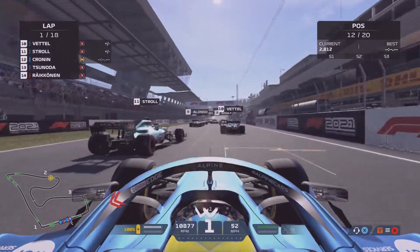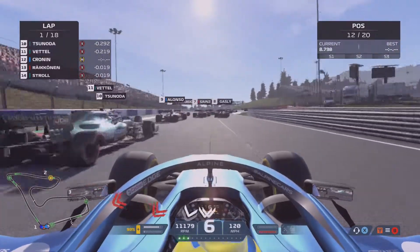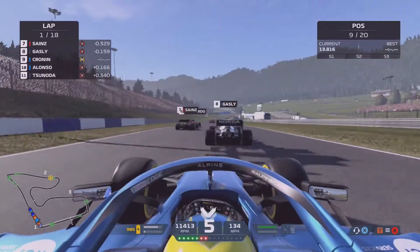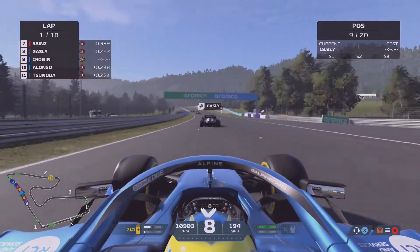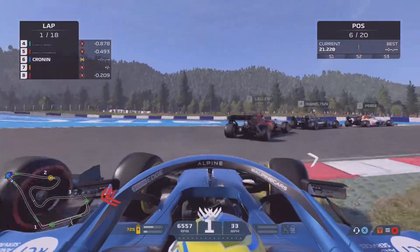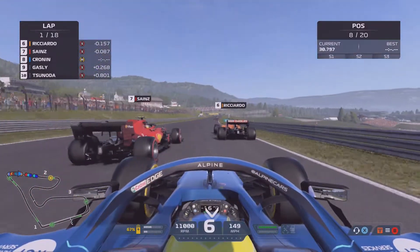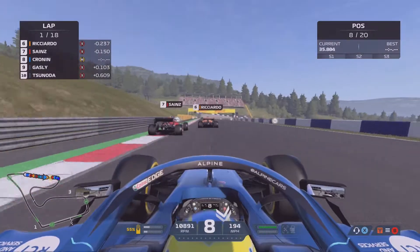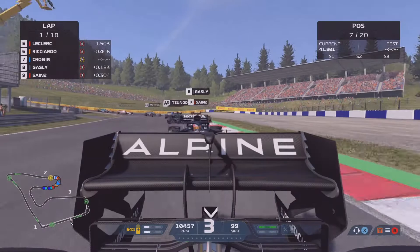We've had a bit of a poor start compared to everyone around us. Norris on the left-hand side and Räikkönen have found their way past us. We dive into turn one, cut the corner to avoid things, getting a warning. Regardless, we've managed to find a way past Alonso and up into P9. Our next target immediately is Pierre Gasly in the AlphaTauri in front of us. Turn three provides the best opportunity — we go to the inside, three abreast with Sainz, some contact, but we pull through and no contact to the right.